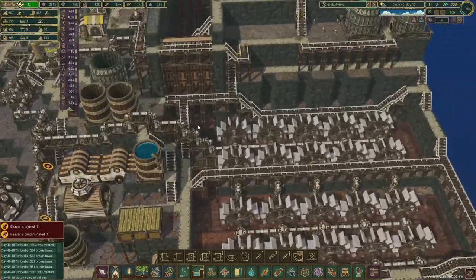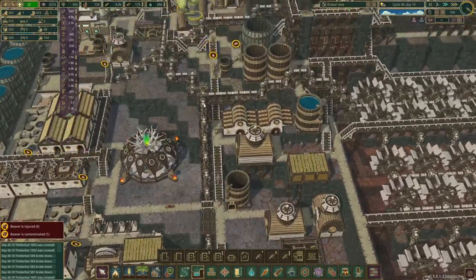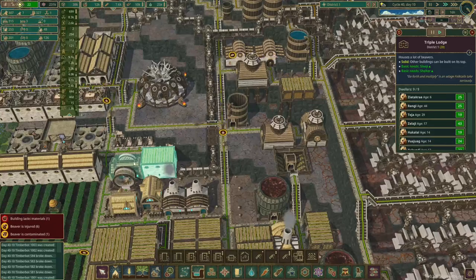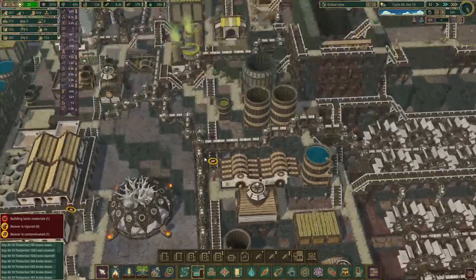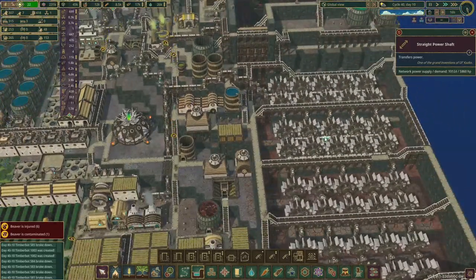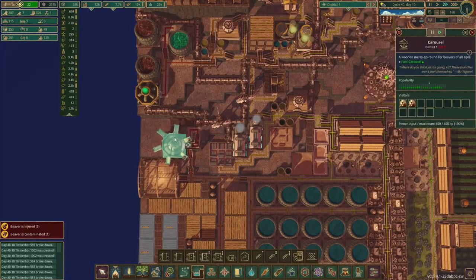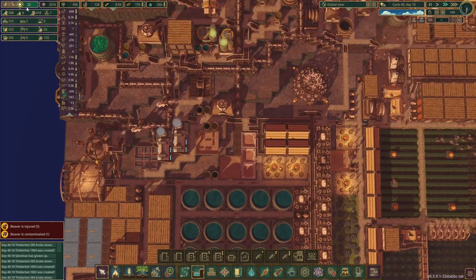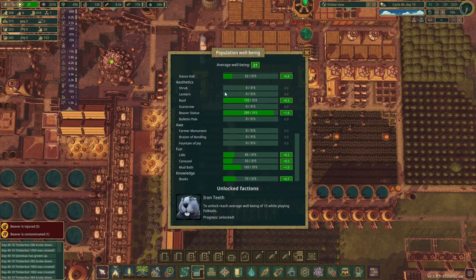I've placed in the triple floodgates there so it'll flow down here. There's a bit of spaghetti here — I know it's looking quite bad, that's one of the things we can optimize. I brought the power down here because there were times it didn't have any power when there's no beaver on the power wheels. I placed in a carousel and a couple of mud baths as well. So our beavers are quite happy — wellbeing of 22, we can get that pumped up with bee stings, injuries, contamination, shrubs, lanterns and all that.